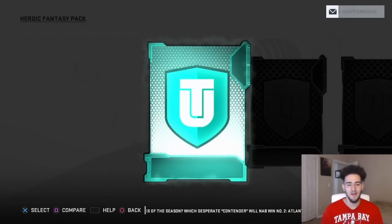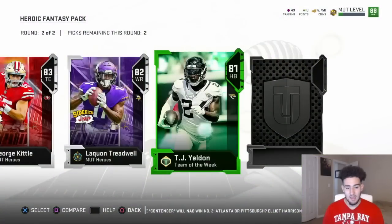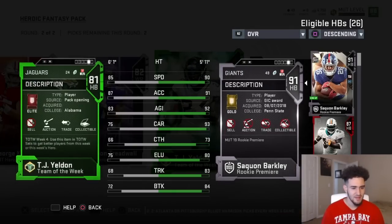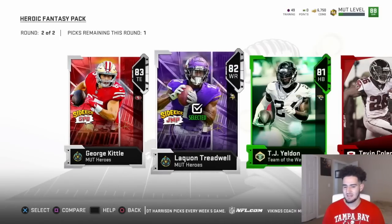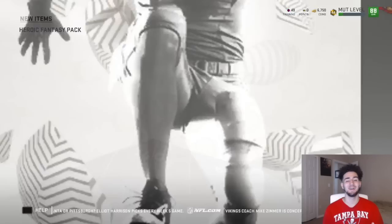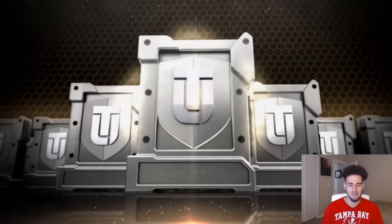On to the final round — we're getting a sidekick, and Laquan Treadwell. Team of the week — 81 TJ Yeldon, week four, so that's the most recent week. Next elite is Tavon Coleman, nothing too crazy. We're just going to take the hero sidekicks. This pack opening so far, so good — that Deion Sanders was just amazing. 88 Lavonte David too, that's a pretty nice pull. Two more heroic fantasy packs left, then we're going to the toppers with the three sidekicks and the alter ego.